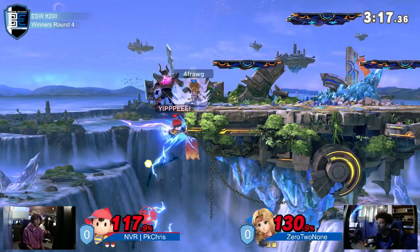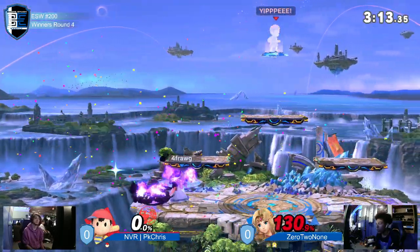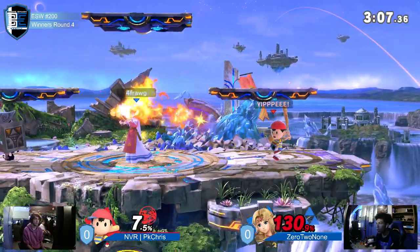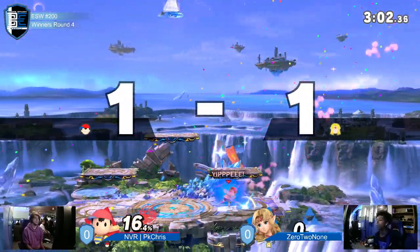Trapped to the ledge once more. Trying to go for the spike — this is where PK Chris died before, and again — that's where he faked the seal. Exactly what we've been saying: that ledge guarding is going to come in so clutch for Zero to None, as we can see here. That's actually bad.